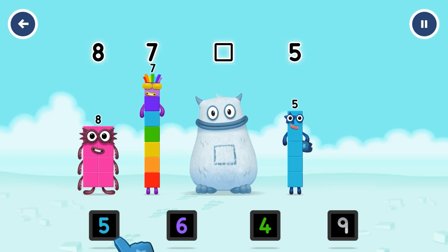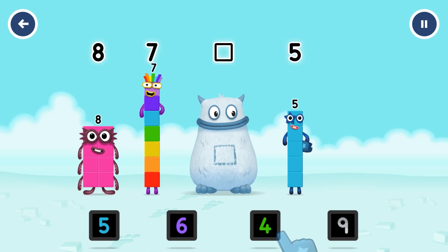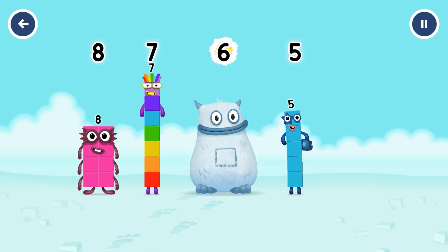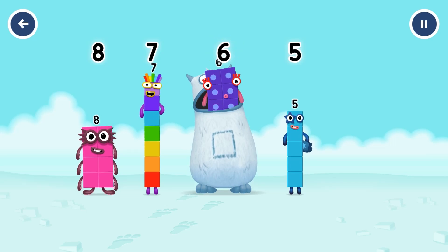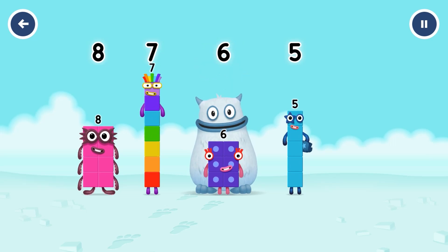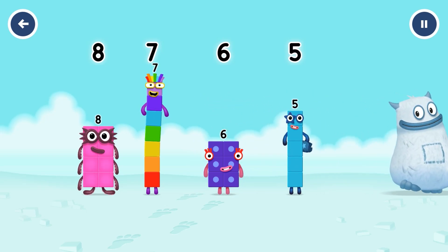Drag the missing number to the square gap above. Six! You got it! Eight! It was in my tum! Yum yum! Well done! Eight!